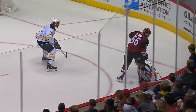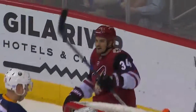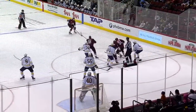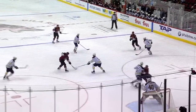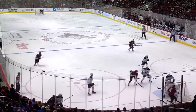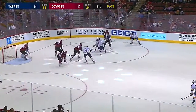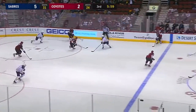He just throws it at the net from a real bad angle, almost right on the goal line, shovels it to the net — and I think that goes off the body of Ronta. Look at how easy that is — win a face-off, get the puck to the net, go to the net, and you get rewarded. Tough night the other night in Detroit.